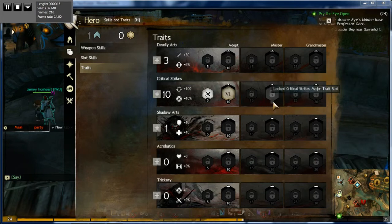You put your points in here — 5, 10, 15, 20, 25, and 30 — and you get your different abilities.